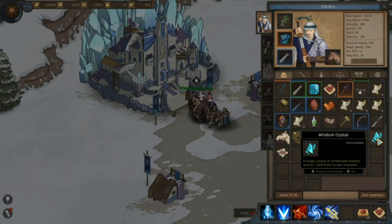Wisdom Crystal - Magic Crystal Concerned Wisdom, Grants One Skill Point. Ini seperti yang bisa kita dapatkan ketika awal-awal build status, ada di toko itu yang bisa kita beli.